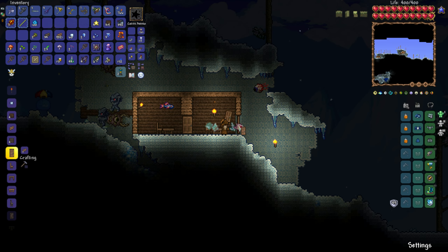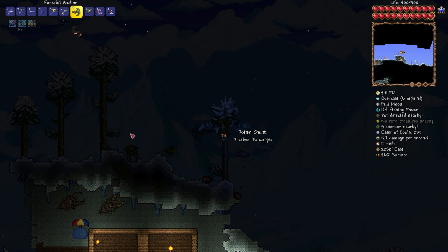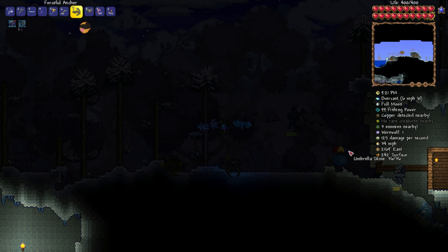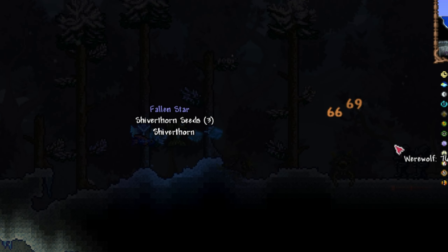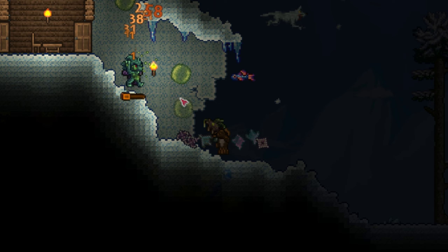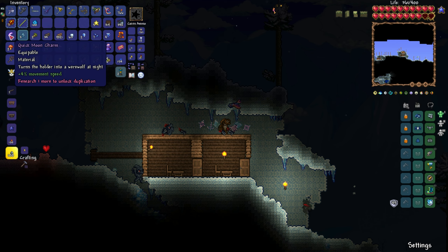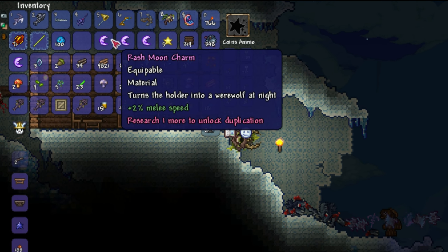I need the Moon Charm so I can create the Moon Shell and then later go on to create the Celestial Shell, which has a bunch of useful effects. The most important effect to us is of course the underwater breathing, since we are a fish. So I begin farming — I try out all my new weapons. I got the anchor from a crate and it's very good for crowd control because you can just throw it over the enemies and drag it back through them, and it has pretty crazy range for a melee weapon. I got way too carried away massacring these guys and ended up with a whole bunch of Moon Charms — I could practically start using them as toilet paper at this point.